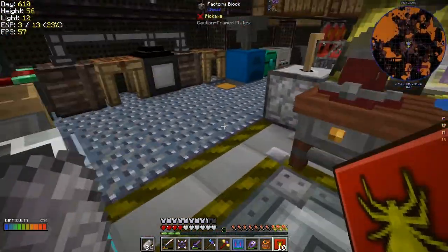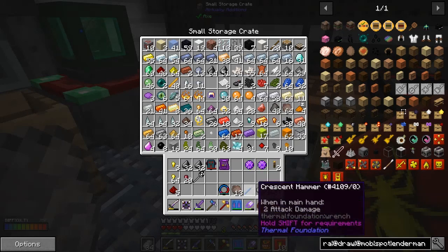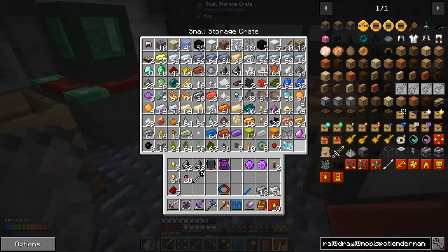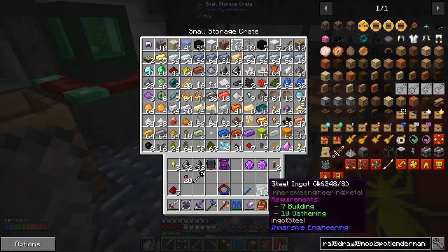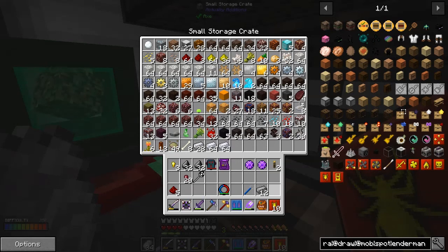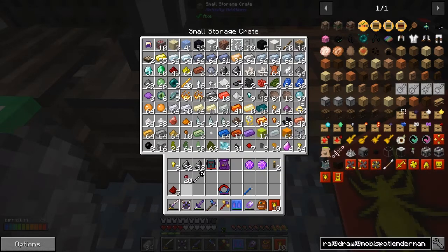Fire aspect will help because it makes things go a bit faster. We've got some slag in here. We can push the others back. We've got some aluminium and the rest we can sort. We need to get rid of the redstone.